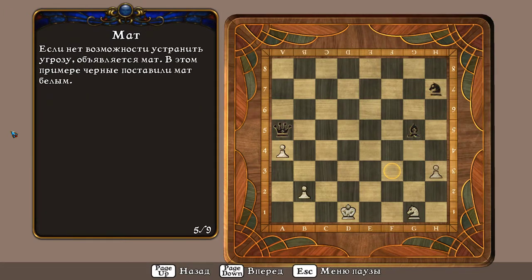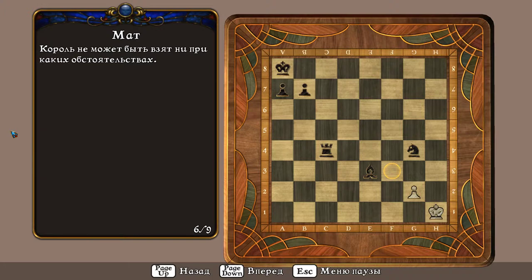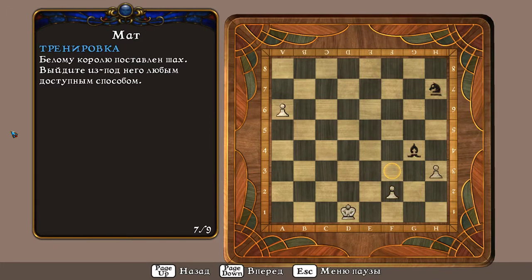Если нет возможности устранить угрозу, объявляется мат. В этом примере чёрные поставили мат белым. Король не может быть взят ни при каких обстоятельствах. Белому королю поставлен шах. Выйдите из-под него любым доступным способом.